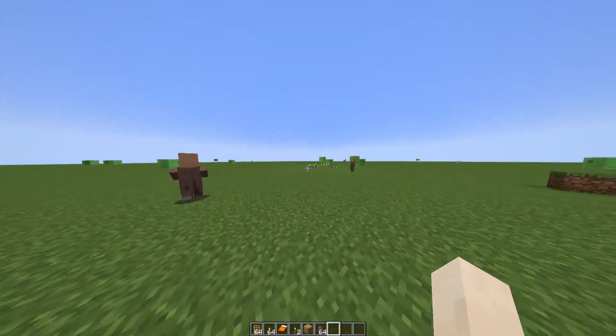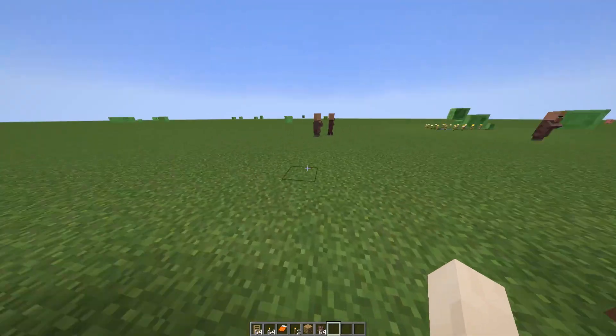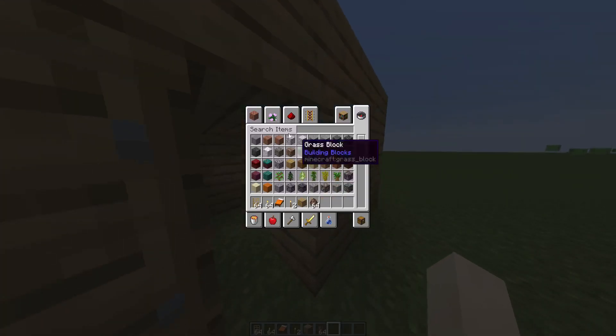But these villagers didn't want to do it. So basically what you have to do is just break the bed. Removing the bed will stop villagers from going inside your house.